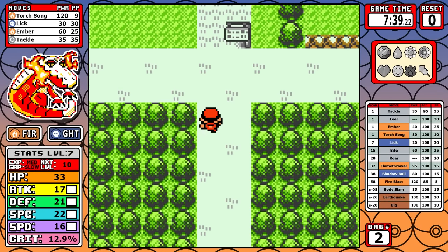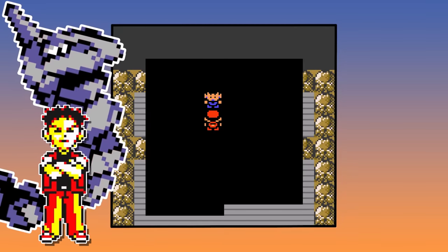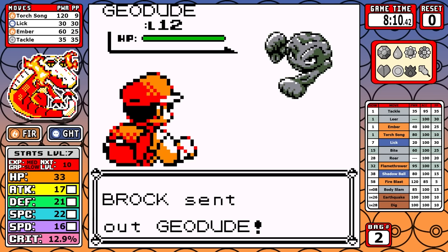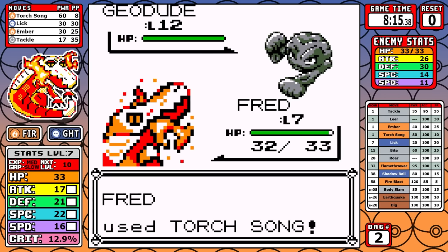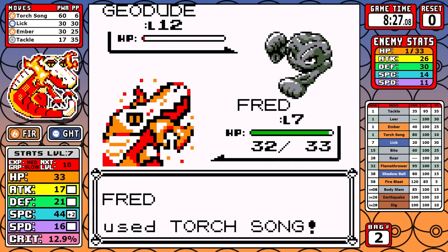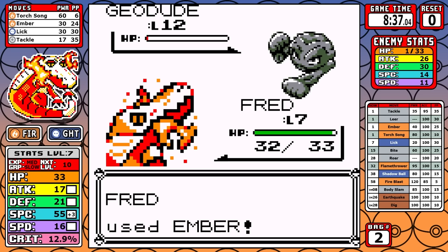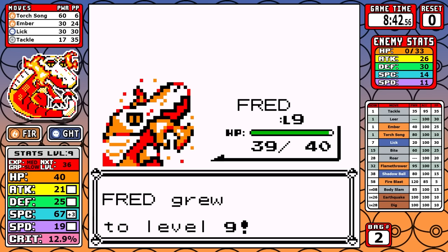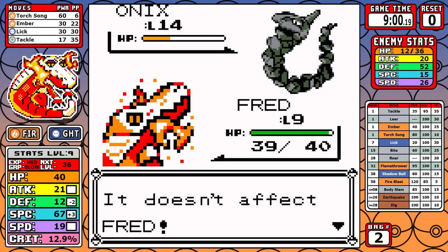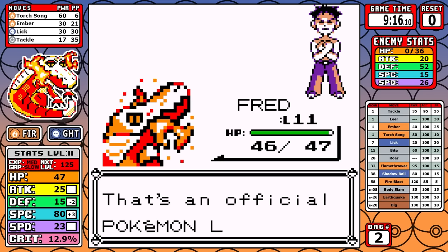In the early game we skip extra battles, do the one mandatory Bug Catcher, then head straight to Brock. I enter the battle with nine Torch Songs left. I use three on Geodude to ramp up our Special, preserve the rest for later, and use an Ember to finish it off. Rather than switch back to Torch Song I keep going with Ember. Fighting Brock as a Ghost type with Special moves — it's about as easy as it gets.